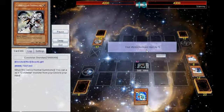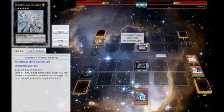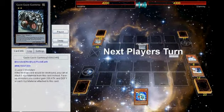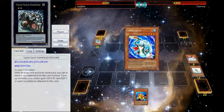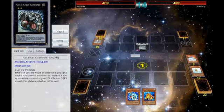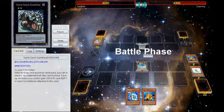He increases each of their levels by one and goes into Pleiades yet again, bouncing Gachi — which I don't quite understand, it just lets me use my Gachi again. So I go Treeborn into Sea Lancer, which he bounces. But I was still able to sit on something — I think I went into Tidal at this point and attacked over it. Here's the other moment where we're both at 4200 — this is a duel that was destined to be even.